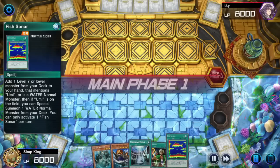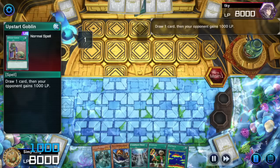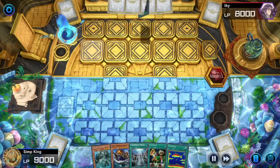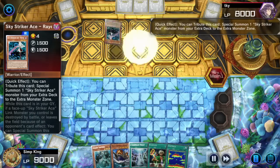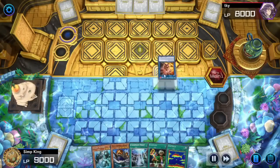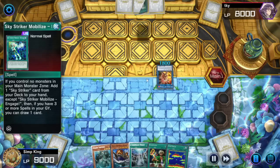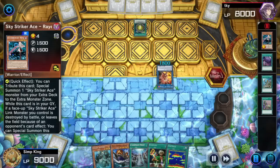Next game — we got the Reasoning and Fish Sonar. Opponent going first, Upstart Goblin, Reinforcements adding Sky Striker Raye. Sky Strikers got a big boost from this new ban list; they're going to be playing even more Sky Striker cards than usual. Opponent Sky Striking, getting a Kagari, getting back their Mobilize, activating to draw a card and search for a Sky Striker card.